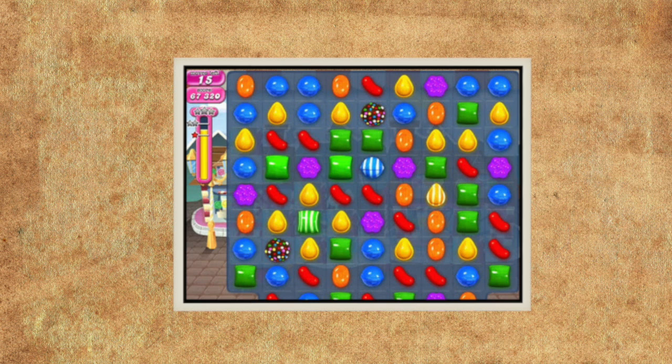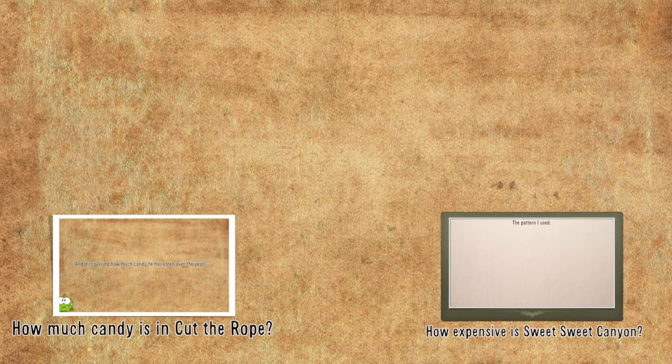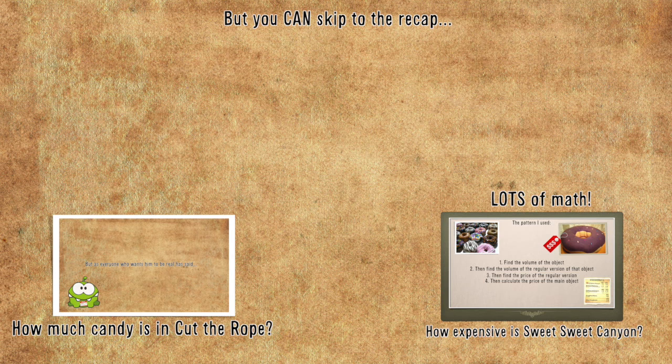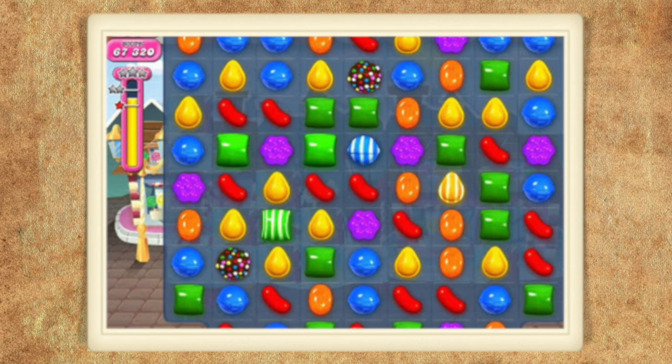Candy Crush is quite the addictive mobile game, but as I usually do, I analyzed it — I asked myself just how many grams of sugar and how many calories are there in this game. I've done similar things in my Mario Kart theory and my Cut the Rope theory; I'd recommend you check them out. The Mario Kart one has a lot of math, although I do add a skip feature in the description of some of my videos. Anyways, moving on to this theory.